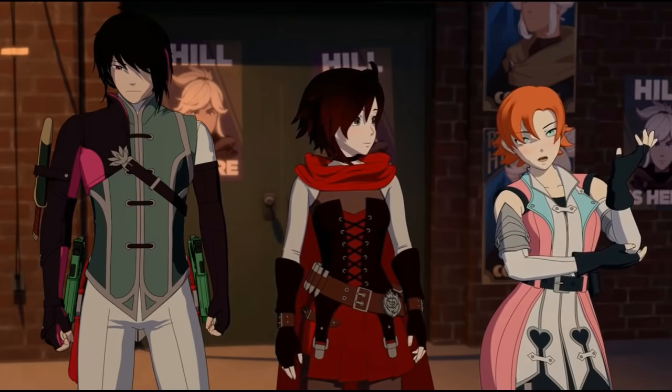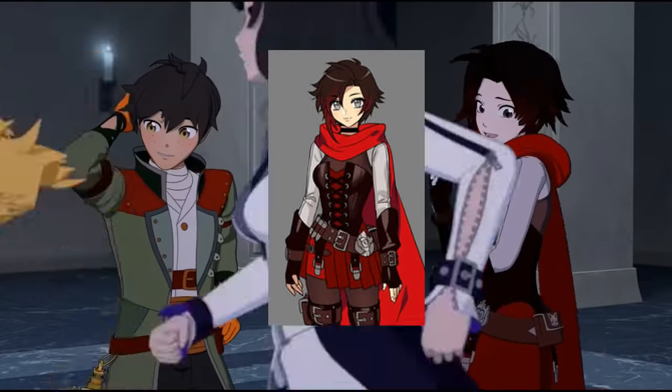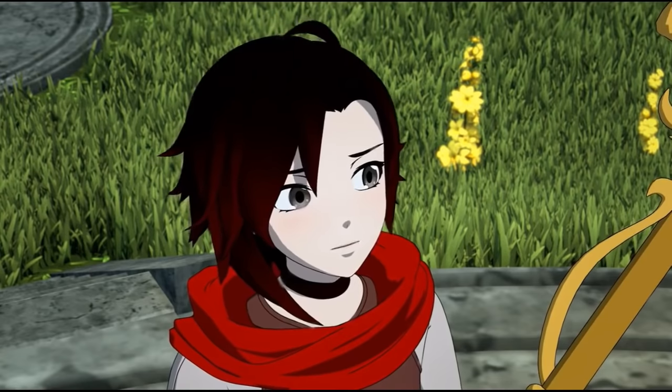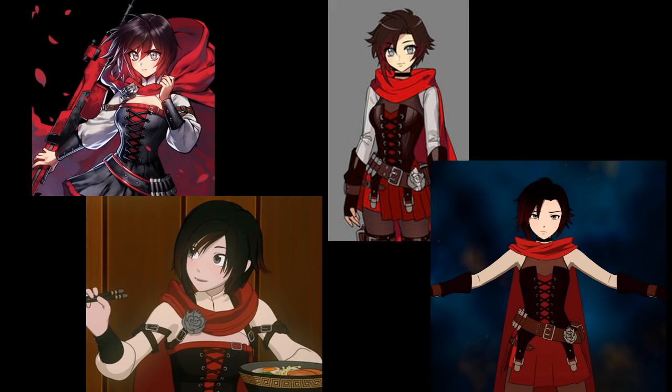Unlike last time, the showrunners strayed from the concept art — not by changing clothes color, but by changing Ruby's skin tone again. She's back to being ashen and pale. Last time the grey shirt worked better because they made Ruby's skin tone brighter, meaning the cream shirt matched her skin too much. But for this one, where they actually put her in a grey shirt, they made her skin tone match the shirt again. D tier.